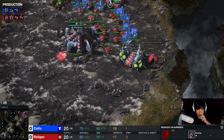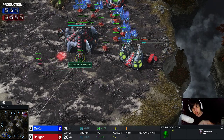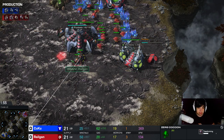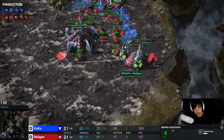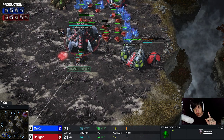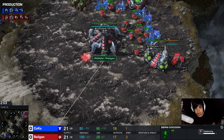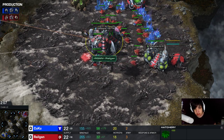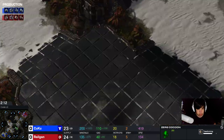Then I build the roach warren before I build anything else. Here's a slight deviation: usually we would build two more drones and then the overlord. I figured it's actually better to build the overlord before droning. The reason is when this queen is done, I want this overlord to be done so I can immediately start the next queen. The queen pops, inject, the overlord is done, and I start the next queen. A slight delay - I could have done it faster - and then I built two more drones.